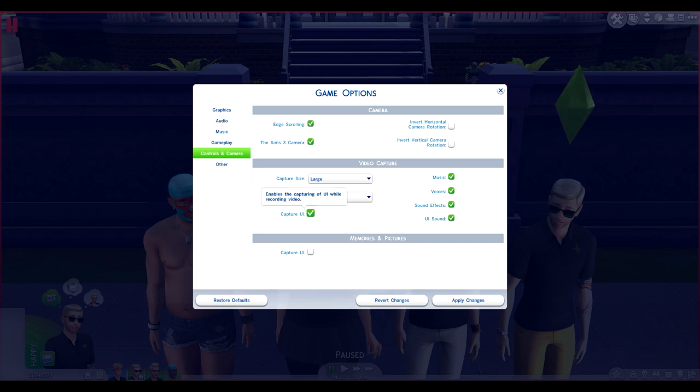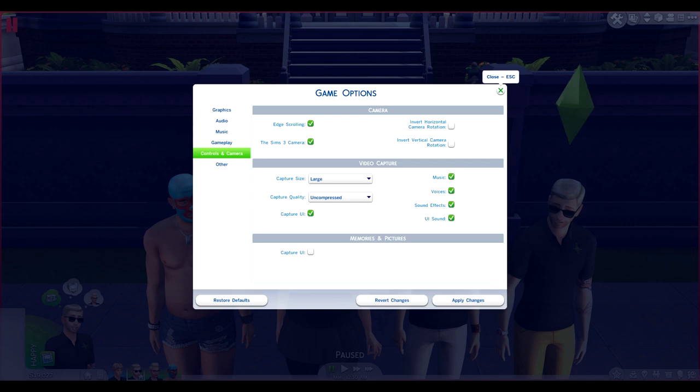For filming Machinima you want to turn off your UI. Obviously we need it on for filming a let's play video. You'll want to turn off your UI sound. Going into music, voices, and sound effects — this is all going to be personal preference based on what you're filming. Sound effects are going to be really cool especially if you're filming outside; you can catch the sounds of crickets and frogs in the background. The voices will capture your Sims speaking in Simlish, and the music will capture your background music. That's all the important stuff there.